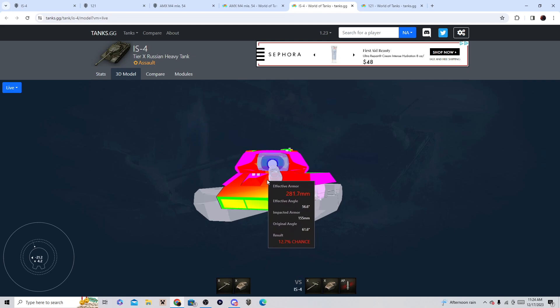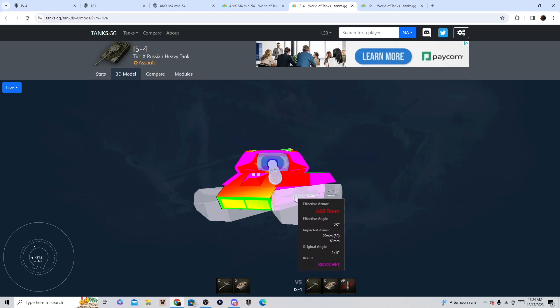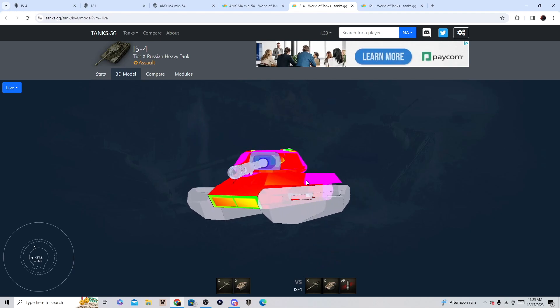Oh my goodness — that's 280 to 290 right there, and this side is like 300. Good luck penning the sides. The IS-4 is crazily good. You can even over-angle like this, which I do a lot in this tank. I want to show you how effective this is — obviously they can still shoot the lower plate, but remember they have to shoot here.